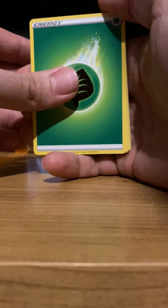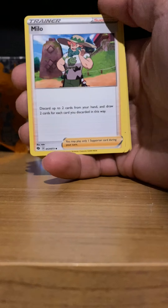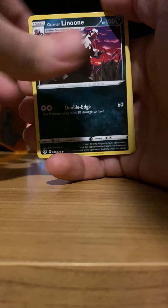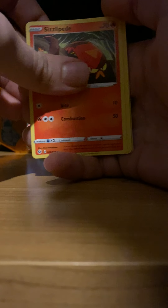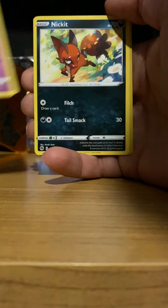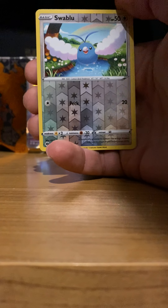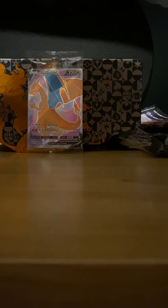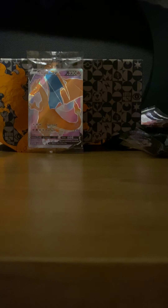Hopefully there are three or four great hits in these last four packs. Leaf Energy, Leaf Energy, Leaf Energy, Vidro, Milo, Absol, Purloin, Galarian Linoone, Sizzlipede, Hatina, Nickit, Reverse Holo Swablu, and a Holo Hatterene. These packs are pretty bad. I got a really bad box.